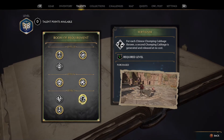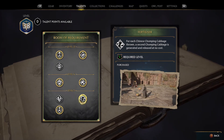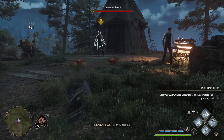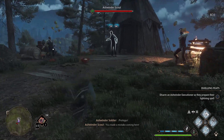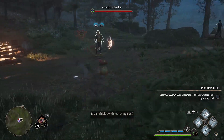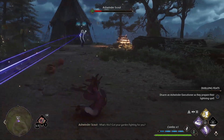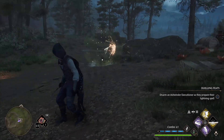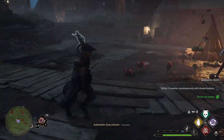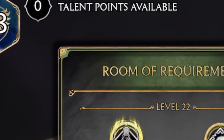Next up is one you can pick up really early that is just insanely busted if you build into it — and that is Fertilizer. What Fertilizer does is for each Chinese Chomping Cabbage you throw out, you get another one for free. So usually when you throw chomping cabbages out you get three; now you're able to have six. These bad boys just run around chomping at everybody and do insane amounts of damage. The only negative is they don't break enemy shields, but pair them with your spell combos and rotations and you'll just instantly delete everything.